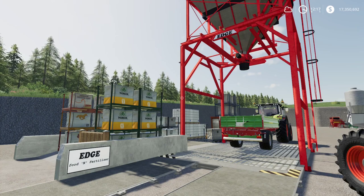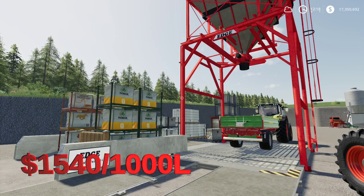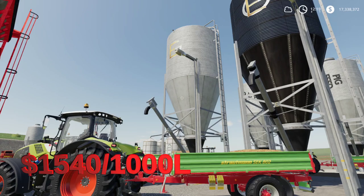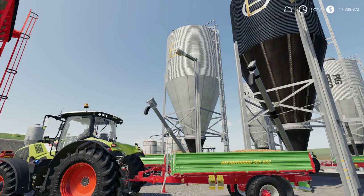The second option is going to be the Food and Fertilizer Shop mod, and that's going to run you $1,540 per 1,000 liters of pig food. The third option is the Multi-Filling Station mod, which is also $1,540 per 1,000 liters. The price is the same for the black edition and the regular one.